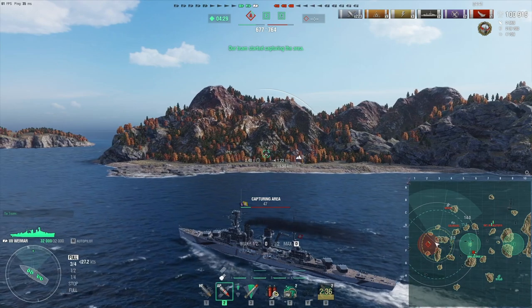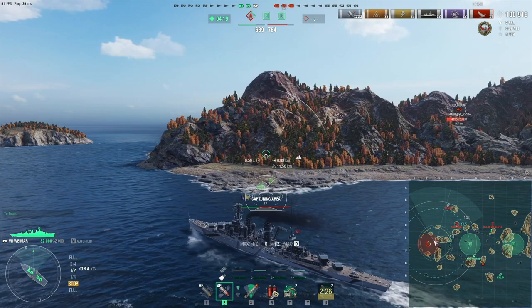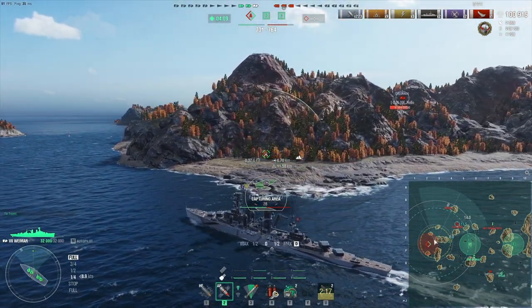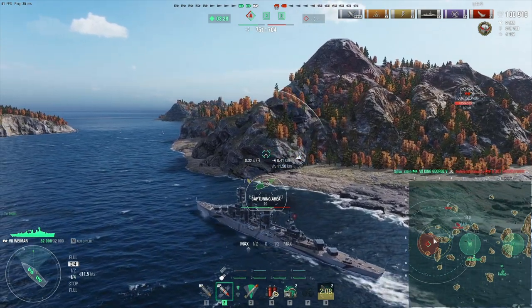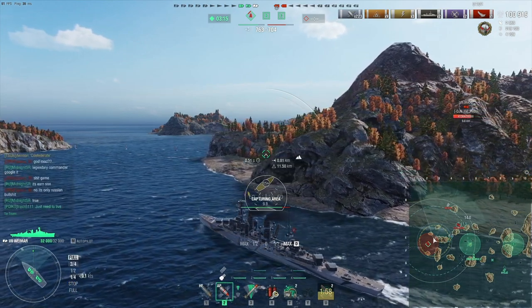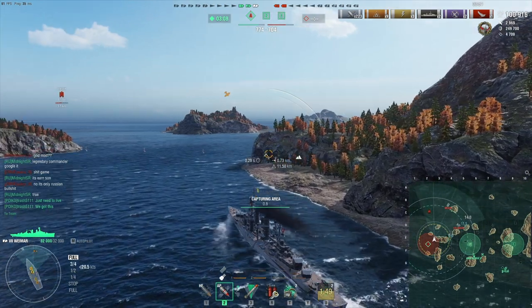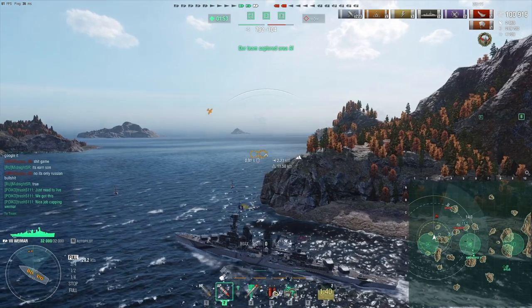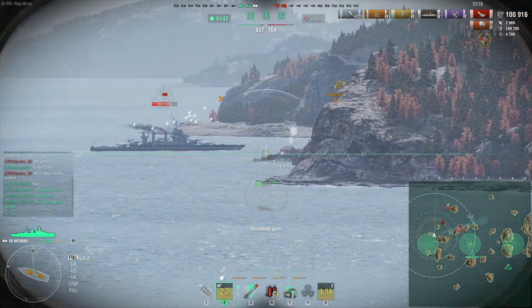I haven't taken a single point of damage, but at any point the Colorado could delete me in a single salvo even if I'm aware of it. Right now I want to make sure I don't get spotted. Sitting next to this island is extremely useful — I'm really paying attention to where the CV planes are. The CV just pulled back, which means she's launching new planes. Sitting next to the island blocks sight from the CV and means rocket planes and torpedo bombers can't work from this angle — though dive bombers work even better. Since we got the cap I guess we might as well push. Oh, there's the Visby — torpedo bombers!